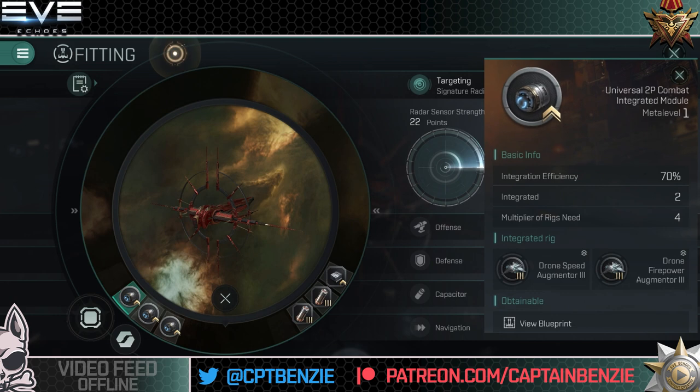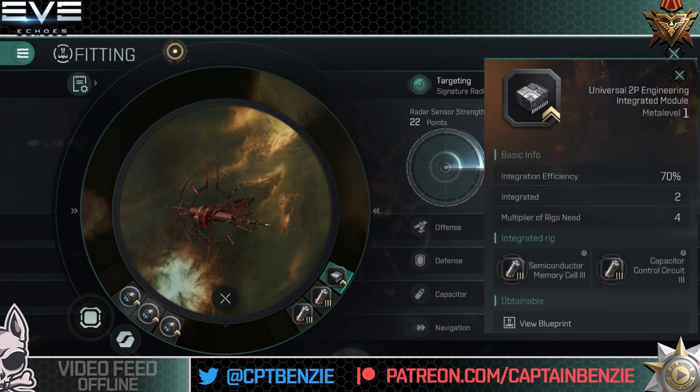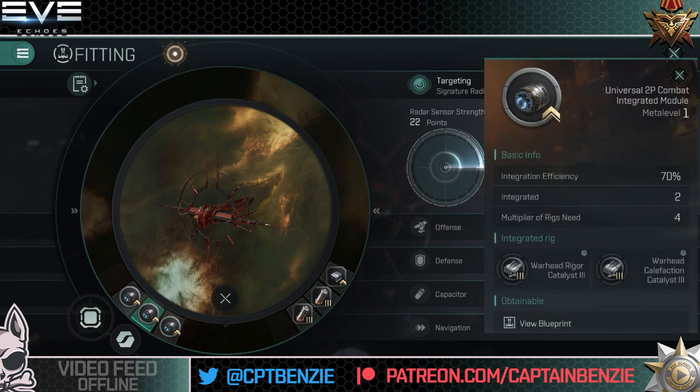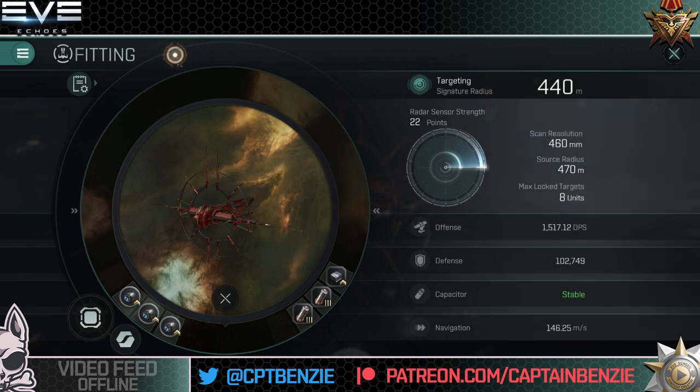For the combat rigs, all universal 2P combat integrated modules: drone speed augmenter, drone firepower augmenter, followed by warhead rigger catalyst and califaction catalyst — getting a little application improvement there. If you decide to go rapids, you can just swap to califaction and bay loading accelerator instead. Then core defense charge economizer and core defense field extender for the last rig. If you didn't want to integrate, I'd go semiconductor memory cell, capacitor control circuit, and one targeting system subcontroller on the engineering side, and warhead califaction, bay loading accelerator, and core defense field extender on the combat side.